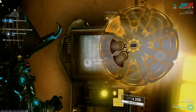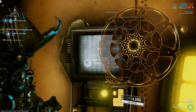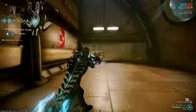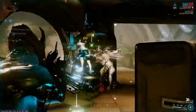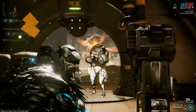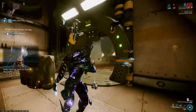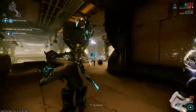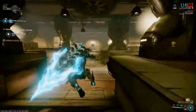I wouldn't say it power creeps extremely harshly on other weapons in the genre. The Akstilettos obviously still have the niche of being very fast status procs, and the Euphona Prime — while having slightly less crit chance and a slightly lower crit multiplier — still deals much higher damage per shot. So it's kind of up to you and how you want to play the game.